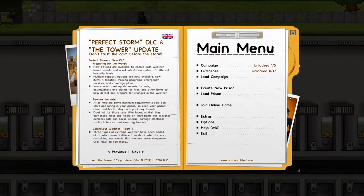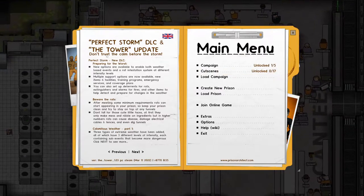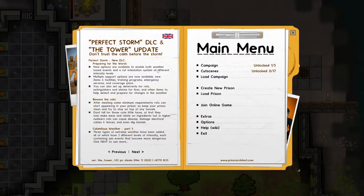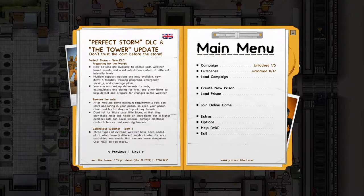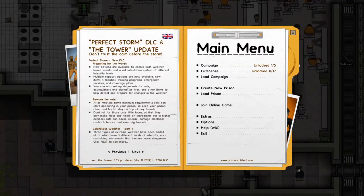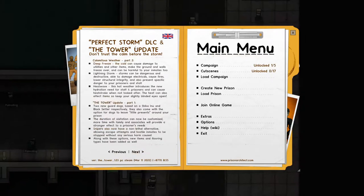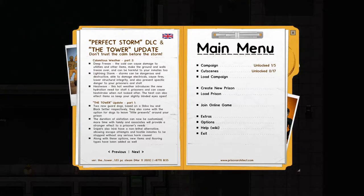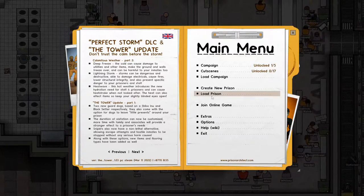Hello everybody, I'm RawPotato and here we are back again making YouTube videos. This time we're gonna start a little series of Prison Architect. They just came out with the Perfect Storm DLC along with the tower update. It includes preparing for the worst, new rat infestations at different intensity levels, a new support program, new emergencies like facilities. You can train your staff, hire pest system exterminators and plumbers. There are three different intensity levels of weather - deep freezes, lightning storms, and heat waves. They also got two new guard dogs and a sniper's non-lethal alternative, plus customization for visitation.